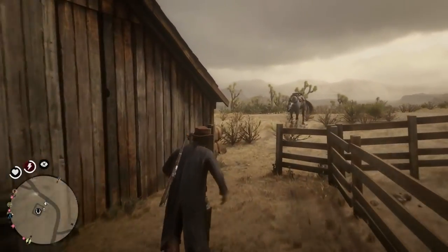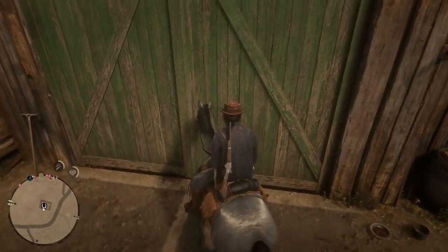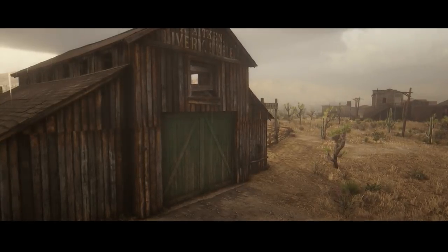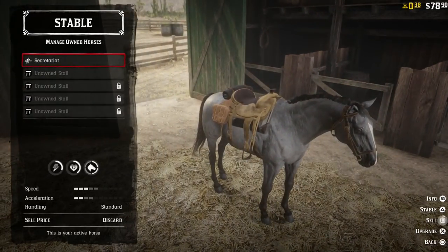So first things first, take your main horse — the horse that you have right now. All of you should have at least one horse, right? Take this horse inside of any stable. It doesn't matter what it is. You want to manage your own horses and you want to sell that horse.